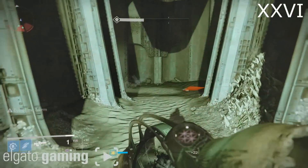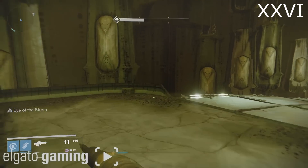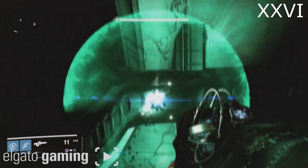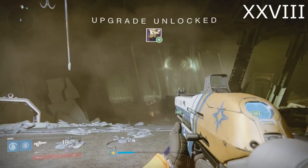Fragment number 26 is close to the very end of the Sunless Cell strike. Once you enter this room with a lot of hanging things that look like chandeliers, jump on top of the ledge on the left-hand side and there's your fragment.